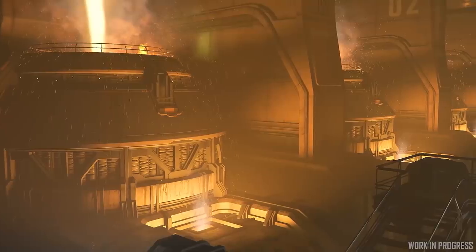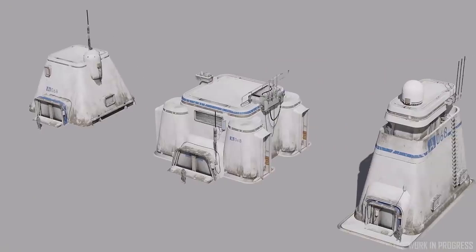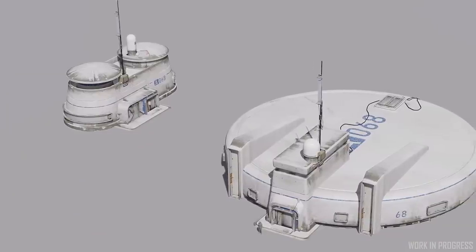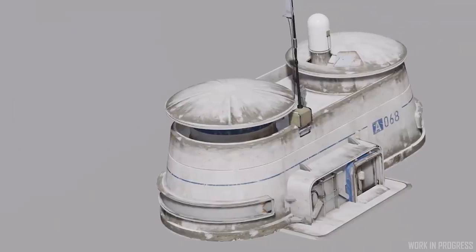Excitingly, they also showed off some of the 3D evolved concepts of homesteads that will eventually be new points of interest — similar to outposts commonly around the game — as part of fleshing out the world and universe, for missions and for places to visit.